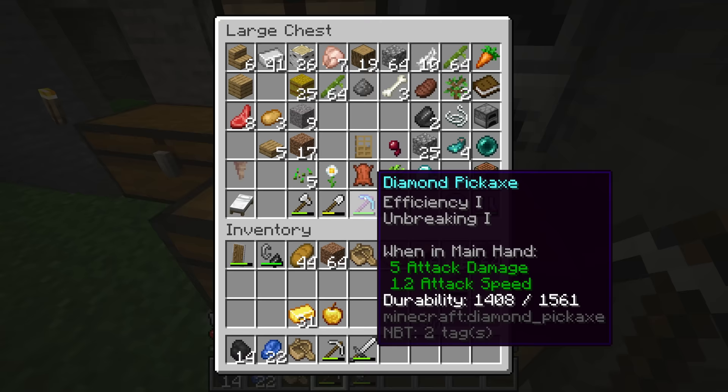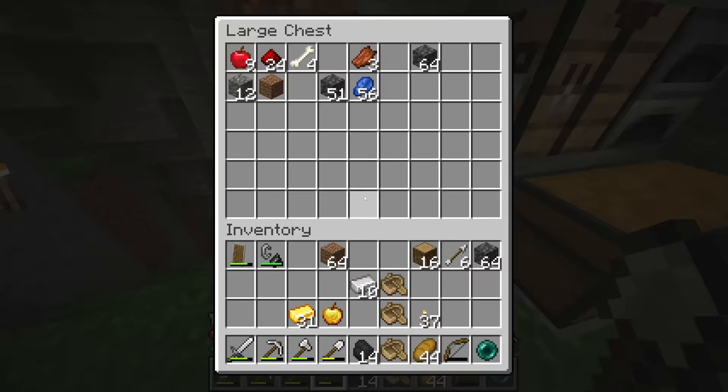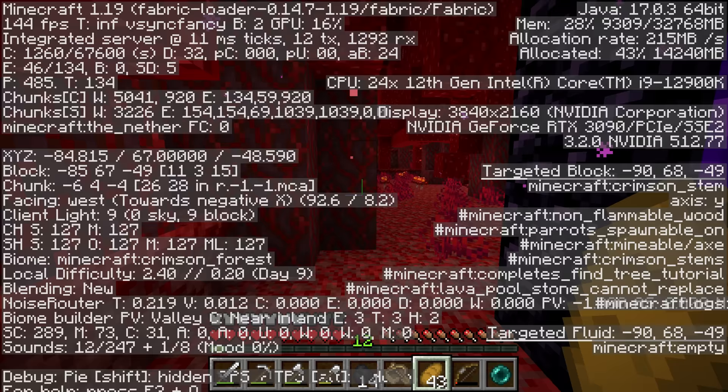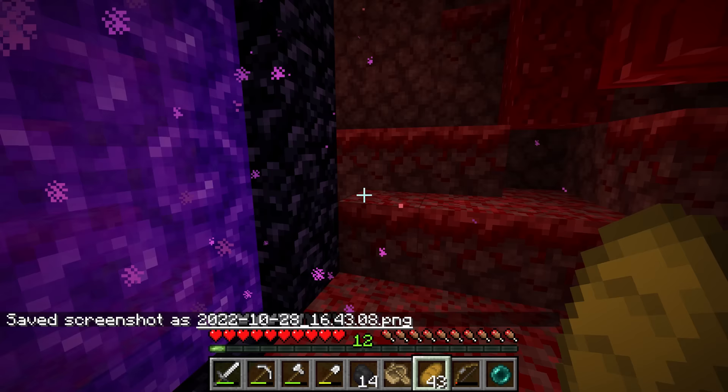A bit of extra iron can never be a bad thing, and I'm going to bring this ender pearl as it can help you get out of really bad situations. The first step to exploring the nether is to mark down the coordinates. If you're in Java edition, you can press F3 and F2, or if you're in Bedrock make sure to turn on coordinates, then write those down somewhere as you're definitely going to need that.